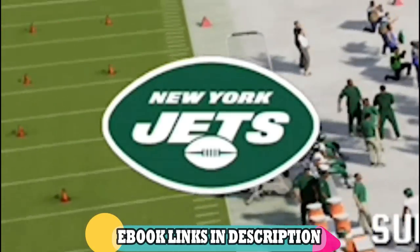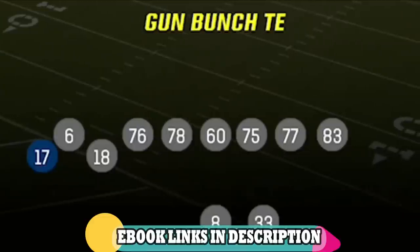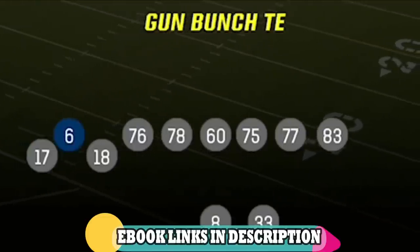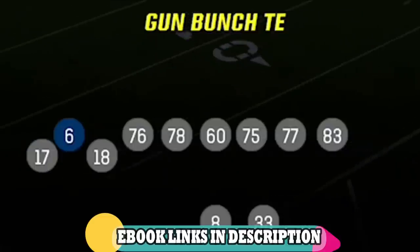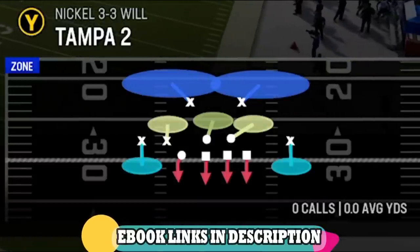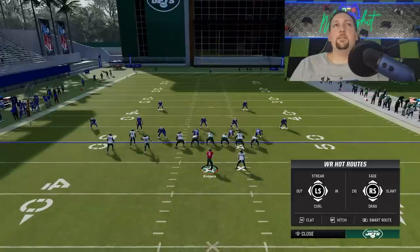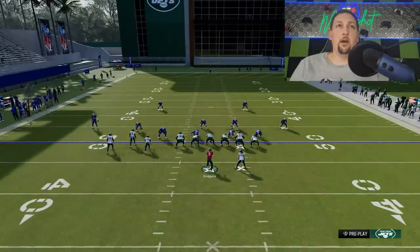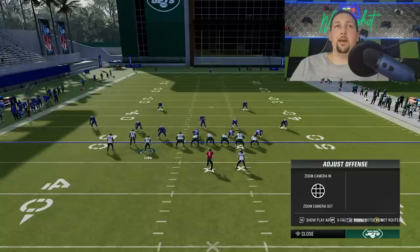The first plays I'm going to show you guys are going to be out of my Jets offensive e-book. The formation is the Gun Bunch TE, and you're going to want to make sure that you have your best two receivers at these two spots here, because they're going to be the action spots for most of the play. Let's start off with the PA Boot Over. One of the things that makes this formation so easy to glitch is that a lot of defenses you can just fade the wire out and put the B route on a slant and have a lot of success.